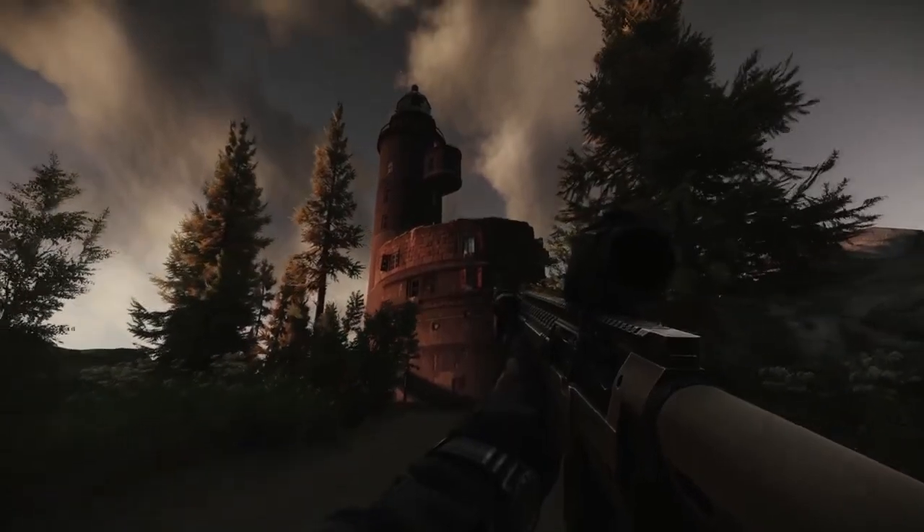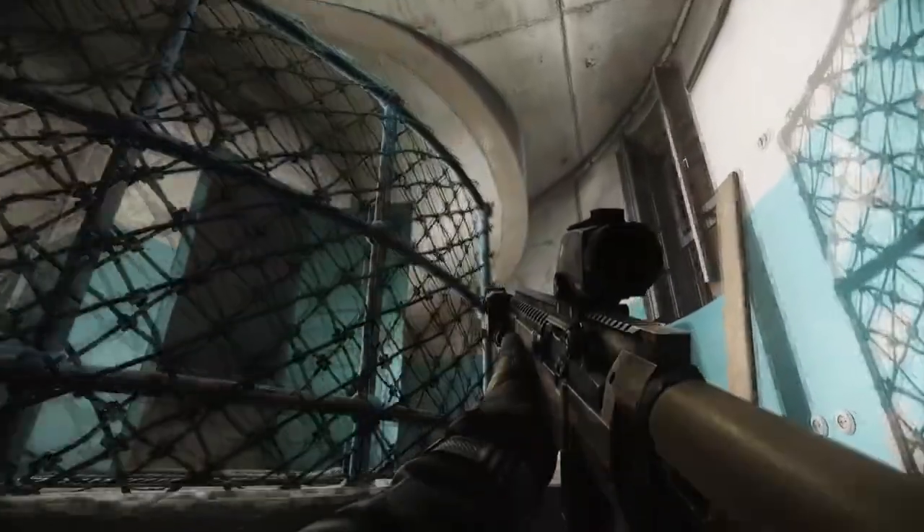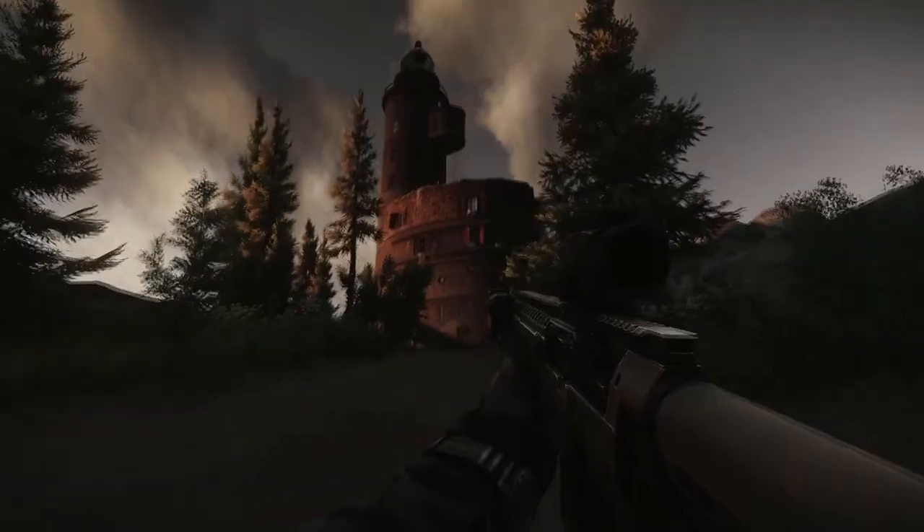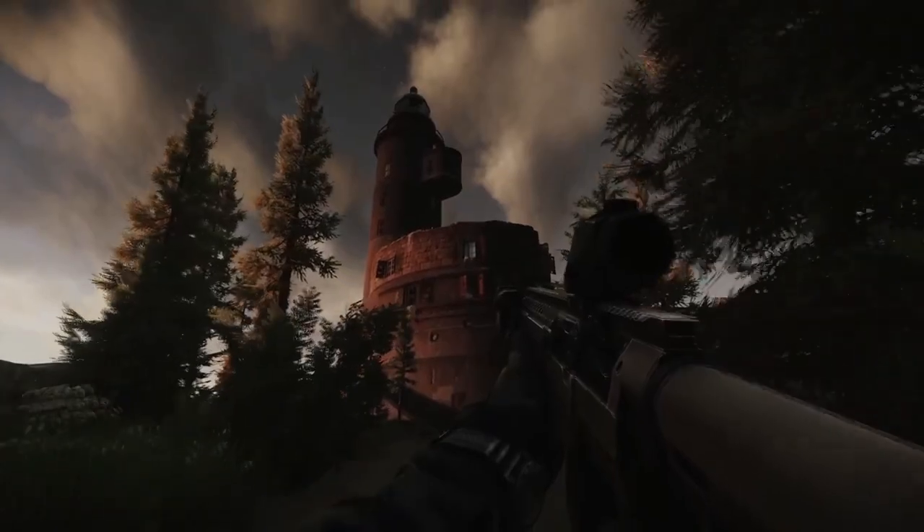They also sneak peeked the Lighthouse — the mines are finally gone. As you can see, you can walk over there in the Lighthouse and there's a whole interior. It looks pretty sick; you can go all the way up, and it looks like there's a keycard holder. I don't know if you can just open the door or not, but that keycard holder looks like you have to swipe a keycard, just like Labs.